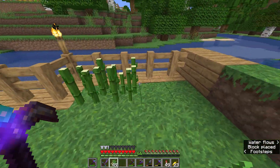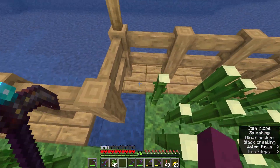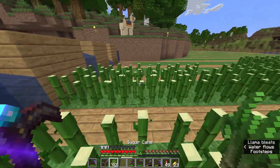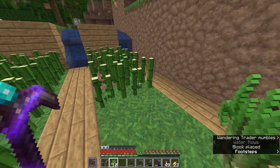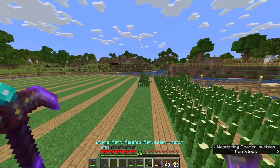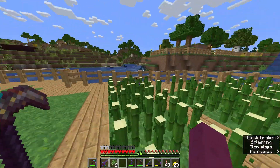So what uses does sugar cane have? Well, we can make paper out of it, which can be useful later when I make my library where I'll probably need a bunch of sugar cane. You can also use it for sugar — the main use there is for potion brewing where you can make speed potions. You can also make fermented spider eyes which will reverse any potion effects. And you can use sugar to make a pumpkin pie.